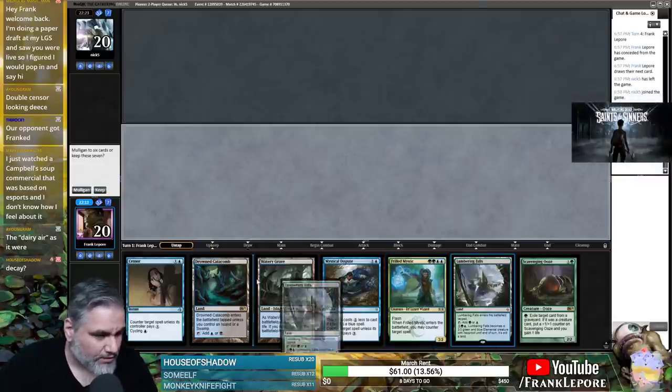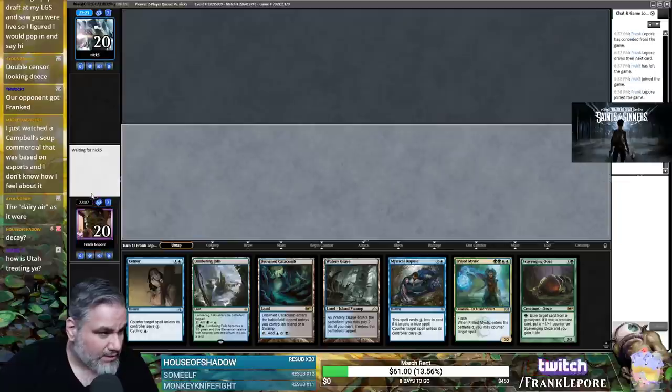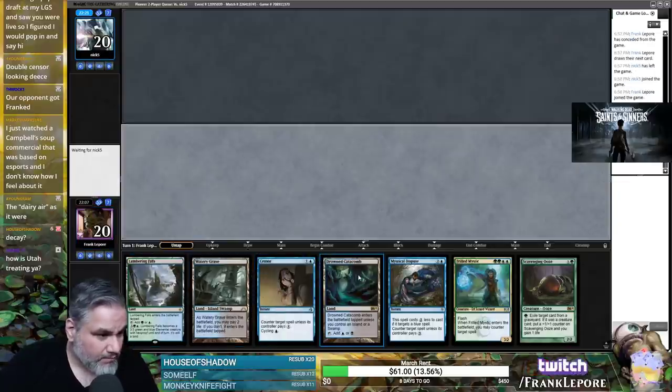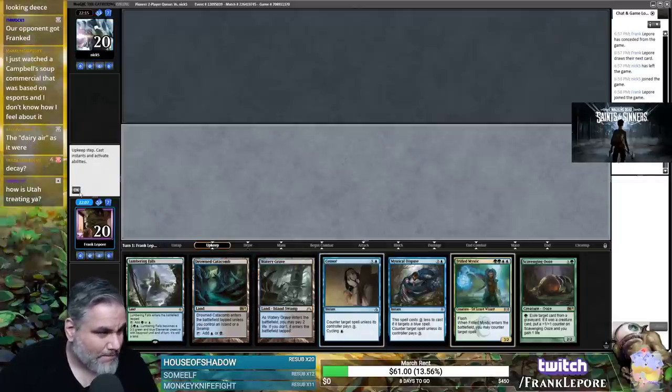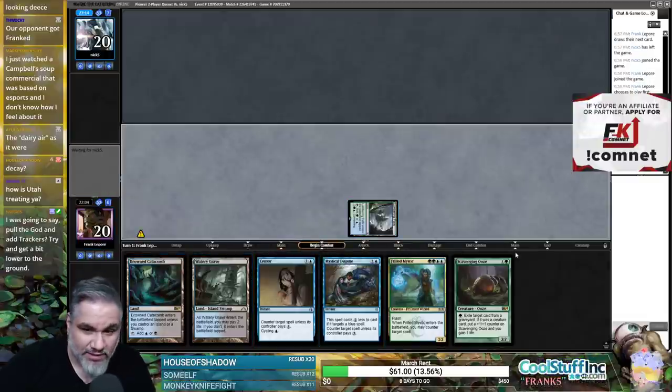Abrupt Decay is really only good against Narset, so I don't feel like it's worth bringing in just to kill Narset. This hand seems great though. Utah's actually good — it's a little colder than I'm used to. Makes it hard to go outside, but hopefully that'll be gone soon.